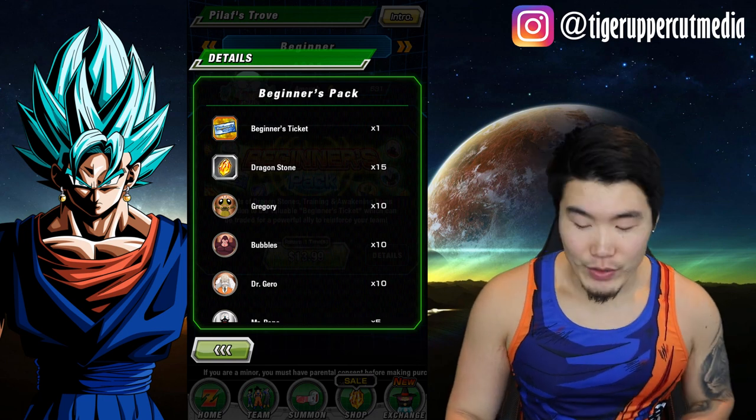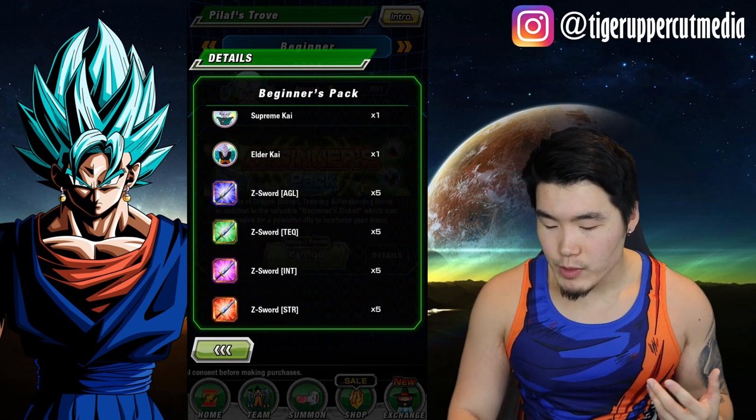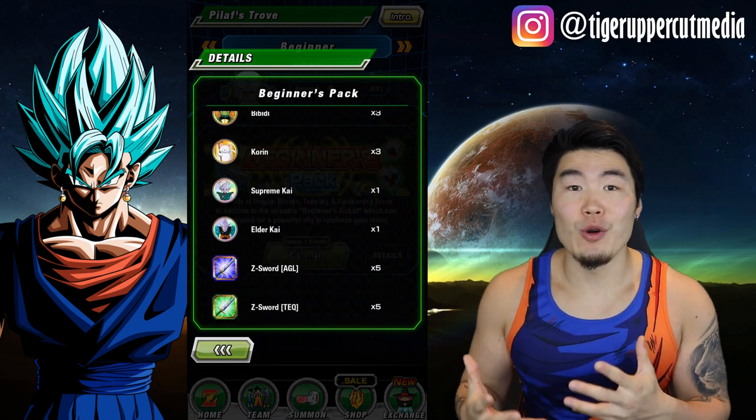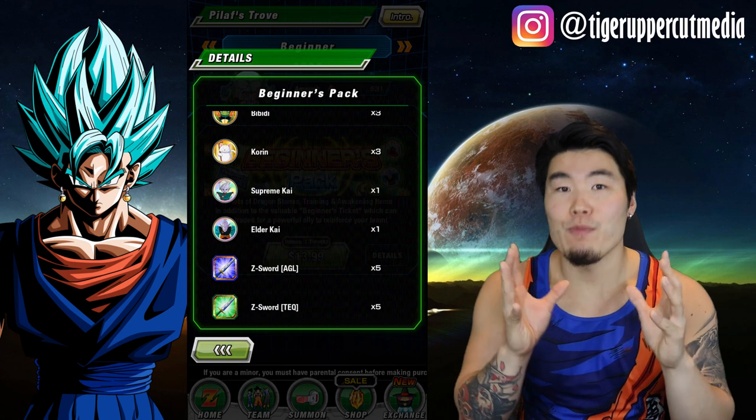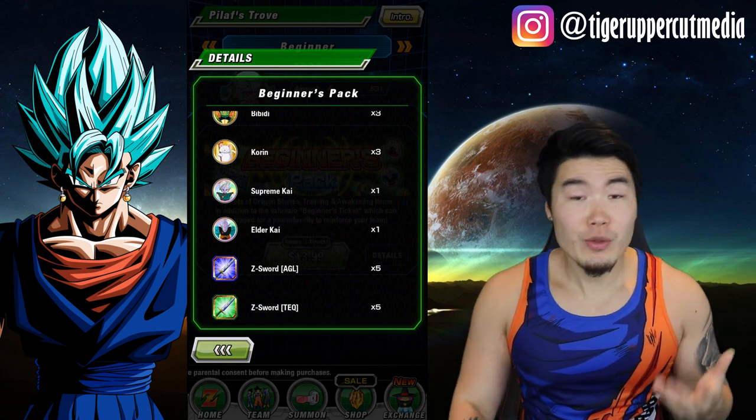I'll show you guys exactly how good of a value that is. And then the rest of it — you got a bunch of medals, a bunch of trading items. This Elder Kai and Supreme Kai medal is really clutch because you need those to awaken characters, especially for people who are going to be summoning on the three-year anniversary banners — these will come in clutch.